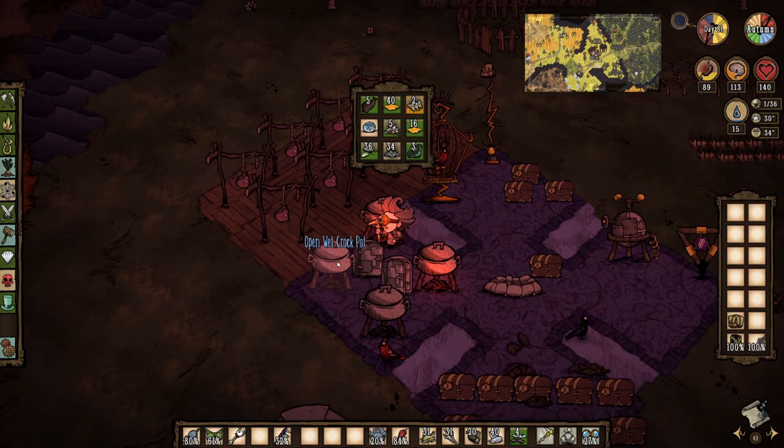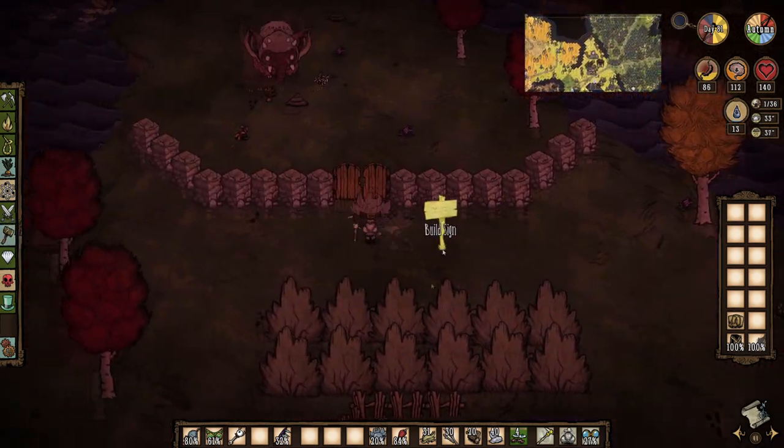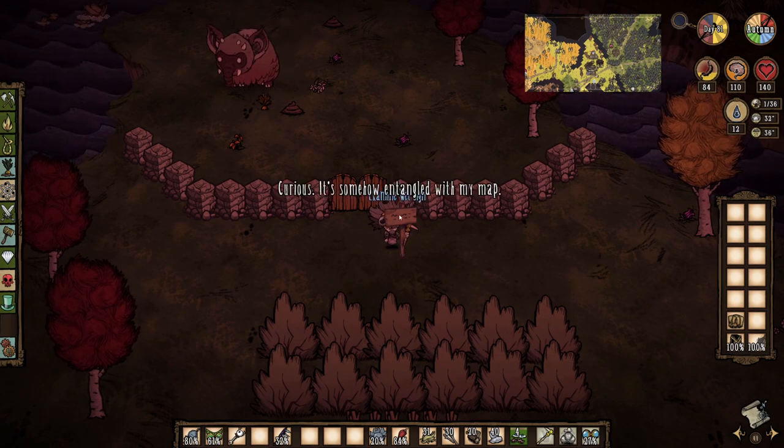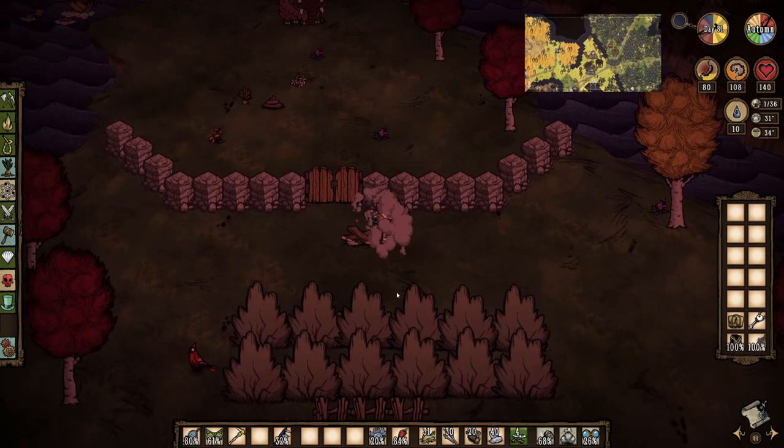My sanity could use a top off so I make a couple of taffy and then run up to make a signpost for my pet koalifant Wumbo. I was thinking of writing a nice message on it, but then remember that you can only do that in Don't Starve Together, so I hammer it down to get the boards back.